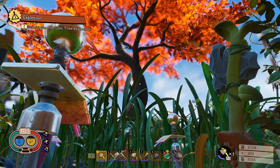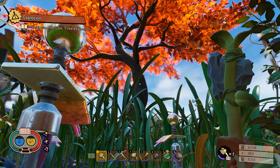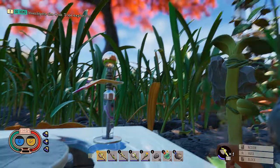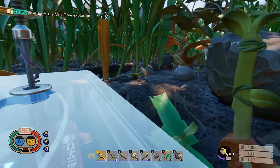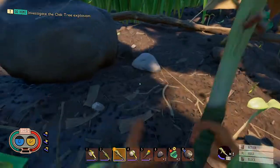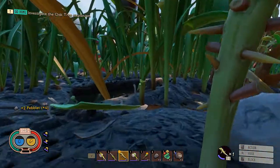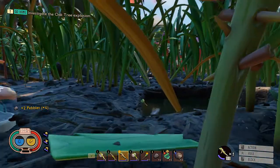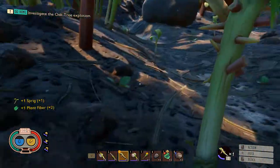It couldn't work, could it? I mean, it couldn't make you big, because that would be the shortest game in history. Investigate the oak tree explosion — we're going to have to go in this direction. Are we ready? Not really. Are we going to go that direction? Yes, because we kind of have no choice. It is 10:42 in the morning, so I better get a bit of a go on.